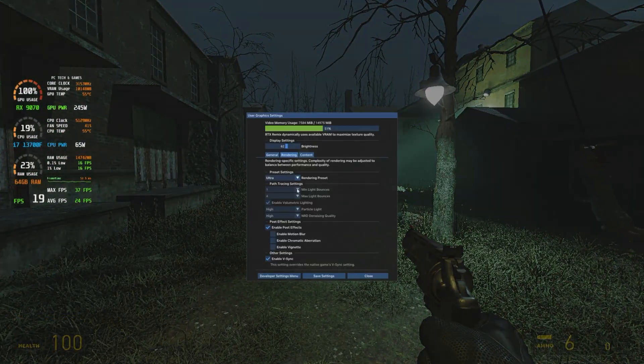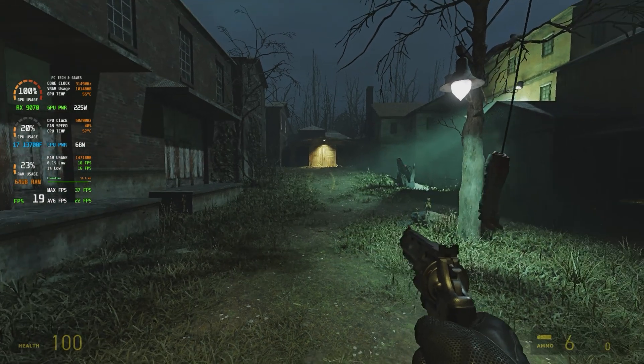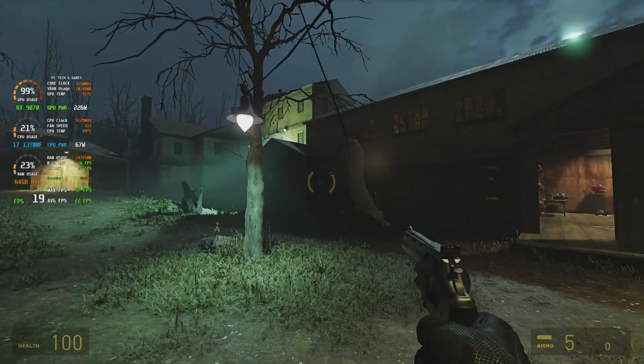You can play with the developer settings. We've turned off motion blur. I've played with a bunch of them and it doesn't make anything any better for me. Again, this is all for the RTX card — it really wants to run DLSS, but there is none available.